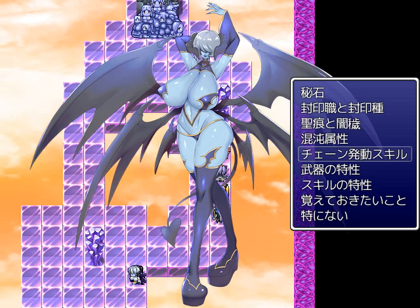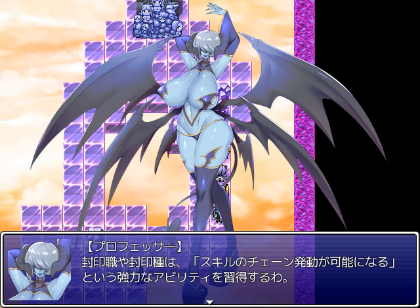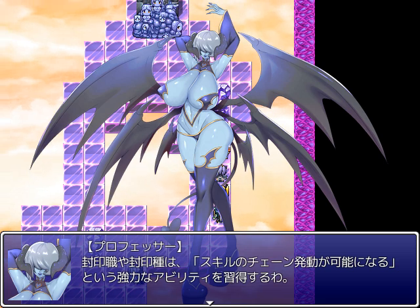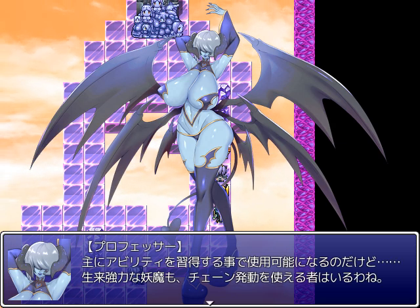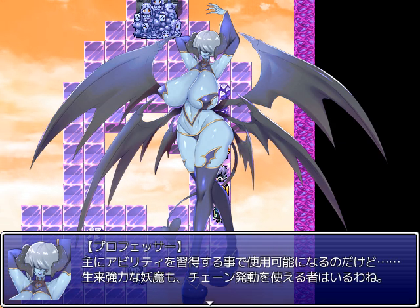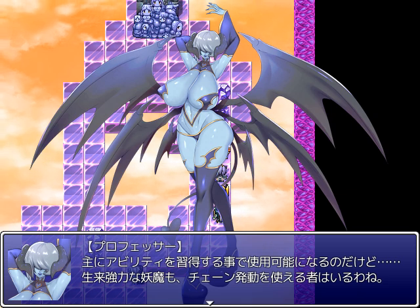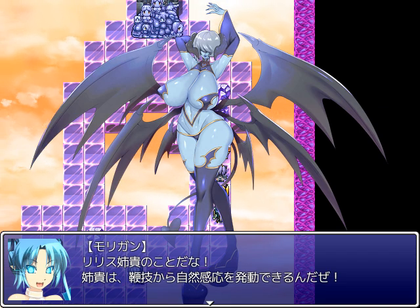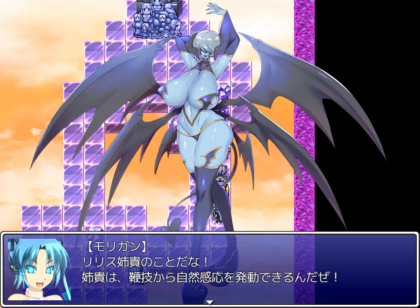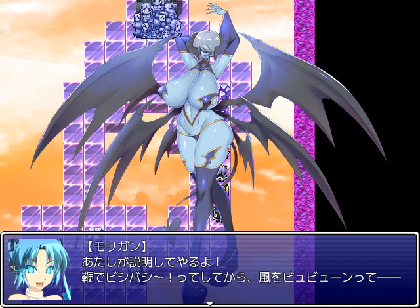Chain activate skills. The sealed jobs and sealed races learn powerful abilities called skill chain activate enables. By gaining the ability, it becomes possible to use these. There are also some powerful Yoma that can use chain activation innately. That's Big Cis Lilith — Cis can induce nature skills from whip skills.